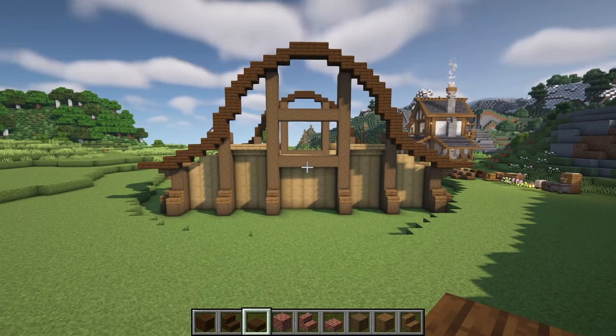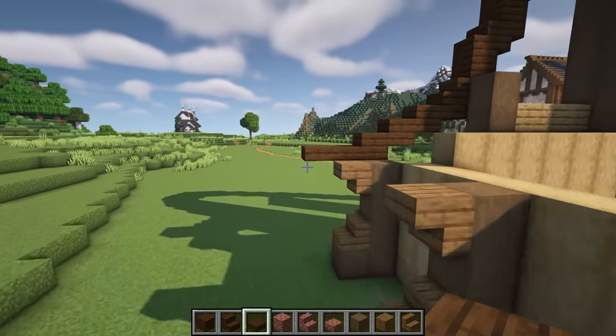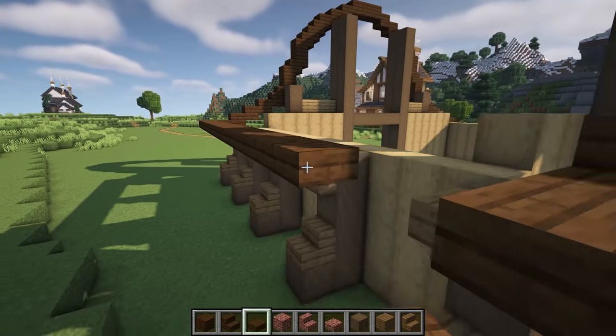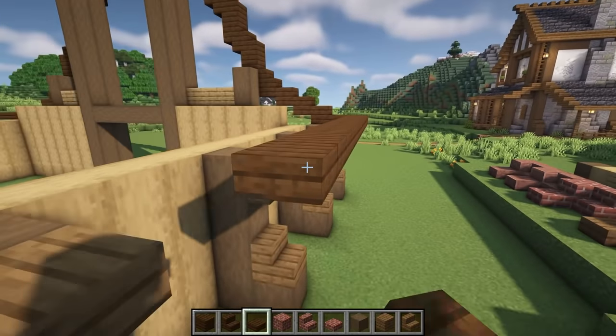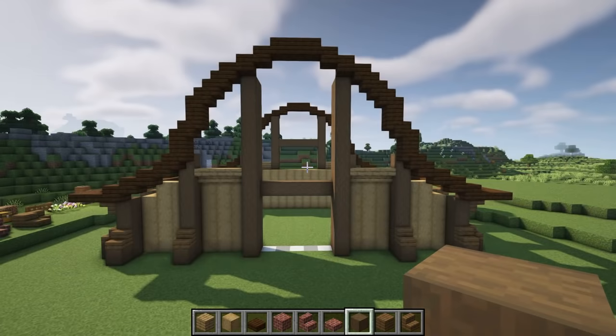Now we have the lining in place, let's go ahead and connect them at the sides. We're going to head down to the front and bring it down from the very end all the way across, then repeat it on the opposite side. Now that the roof lining is in place, we're going to start adding in some pillars and supports for the inside of the build.